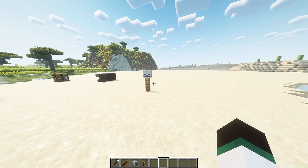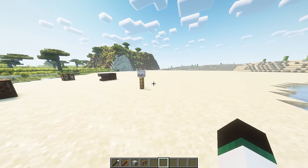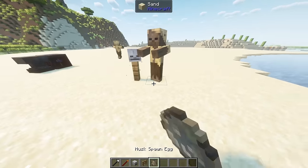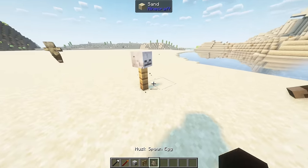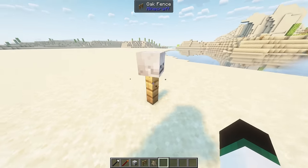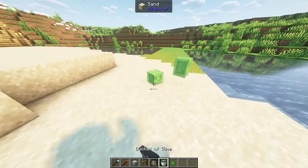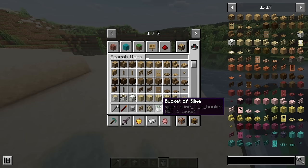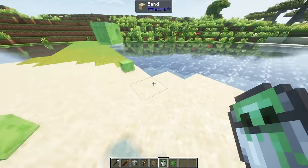Setting a skeleton skull, zombie head, or creeper head over a fence will create a skull pike. Nearby monsters in a 5 block range and within sightline will notice it and run away in cowardice. Right clicking a tiny slime with a bucket puts it in there. It remains quiet but will start jumping inside the bucket if you find yourself in a slime chunk. The slime can also be deployed back into the world by right clicking on a block, and can also be used as a replacement for slime balls.